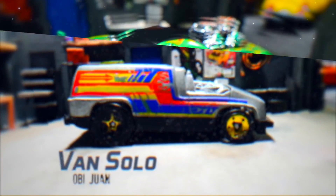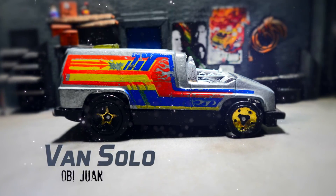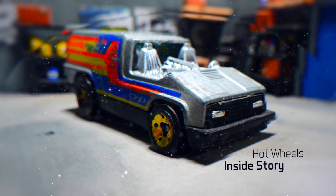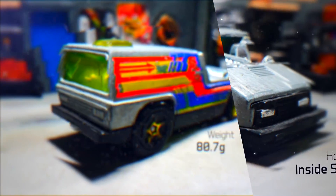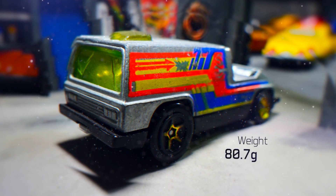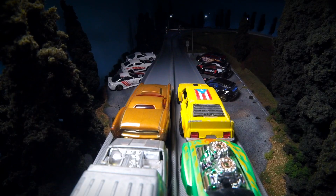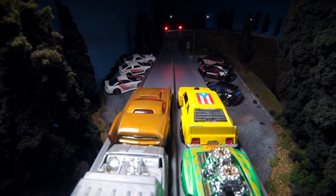Let's see what the last one is. We've got Von Solo driven by Obi-Wan. I like the name, but what's up with this van? Seriously, are people just sending in junk now? The original retro look is cool, but where's the windshield? Let's just say he's lucky he picked the name Von Solo, otherwise this might have got disqualified. It doesn't even have any Star Wars decals. Looks like the back window is cracked too. Anyways, this non-Star Wars windshield-missing van is a Hot Wheels Inside Story, weighing 80.7 grams.